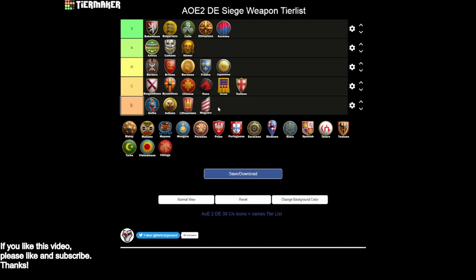Magyars are also going to be in D tier. You do get siege engineers and heavy scorpions, which is cool, but you miss siege ram, siege onager, and bombard cannon. Magyars are more of an anti-siege civilization — the Magyar Hussar has an attack bonus against siege, but they don't necessarily have good siege themselves. No real eco bonus either, so it's pretty mediocre. D tier.